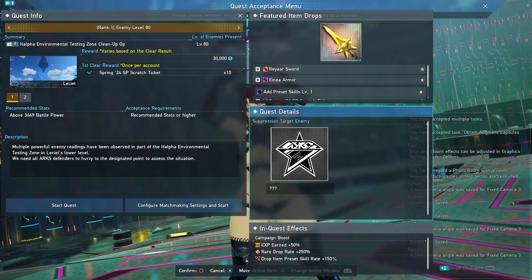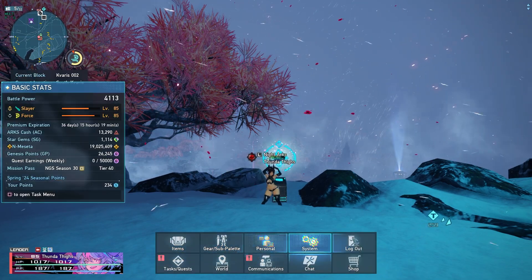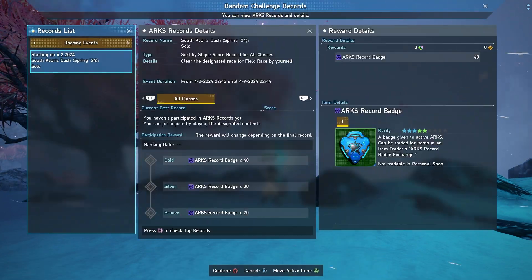This week we also have another Arcs Record Ranking going on. If you open up your menu and go to Personal, then down to Arcs Records, then Random Challenge Records, you can find it right there — it says South Cabars Dash Spring 24 Solo. You want to at least do one run to get the participation reward of those Arcs Record badges, which you can use for those weekly star jumps. If you have characters on multiple ships, it's a good idea to do one run per ship since it's an individual ranking, and you can get more badges on your alternate ships.